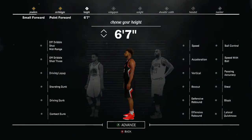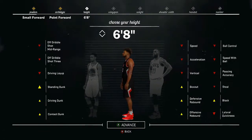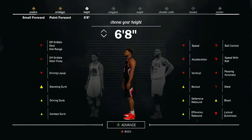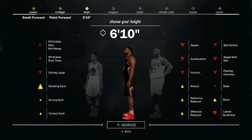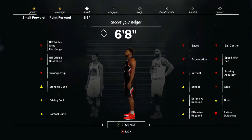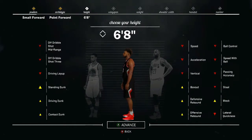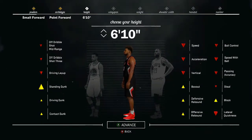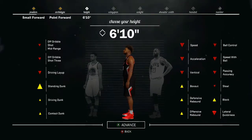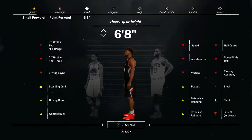This is the best point forward — I'm telling you. The first one I made for iRose TNF was 6'10, and 6'8 is a god too. Those are the two best heights for a point forward. If you go 6'10, you're gonna have to put boost on it to speed boost and do all the dribble moves. If you're 6'8, you can speed boost without boost.